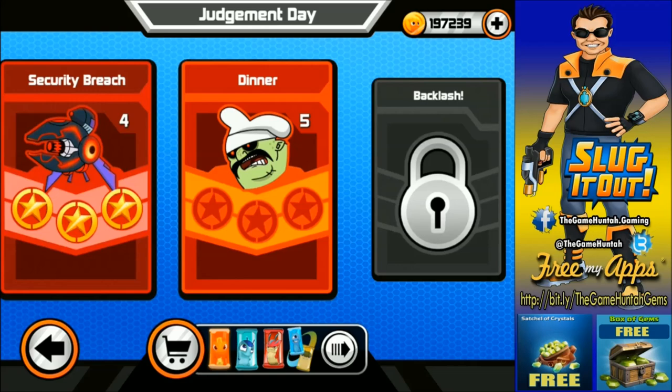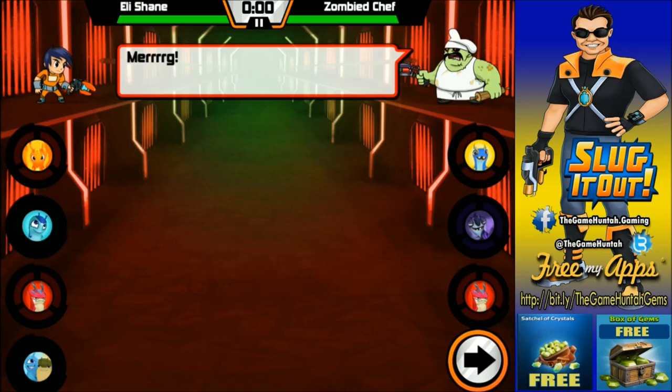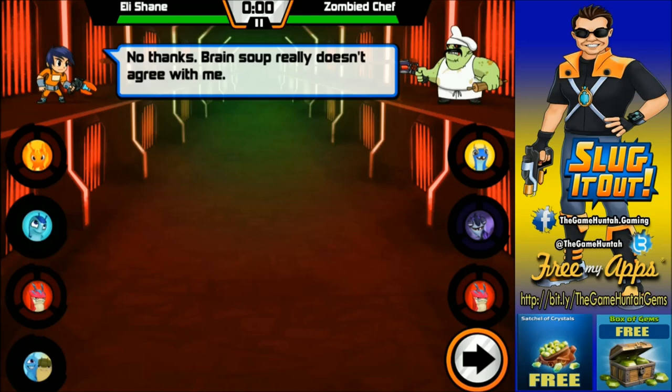Dinner is next. Let's go with the same combination. The zombie chef is not a friendly guy, to be quite honest. I don't like the slugs that he's using — Tasseling, Flatuluhinkus, Ramstone. That's a deadly combination.